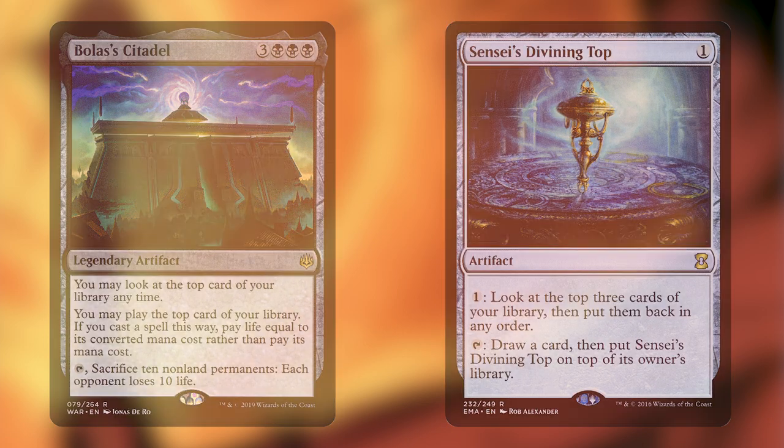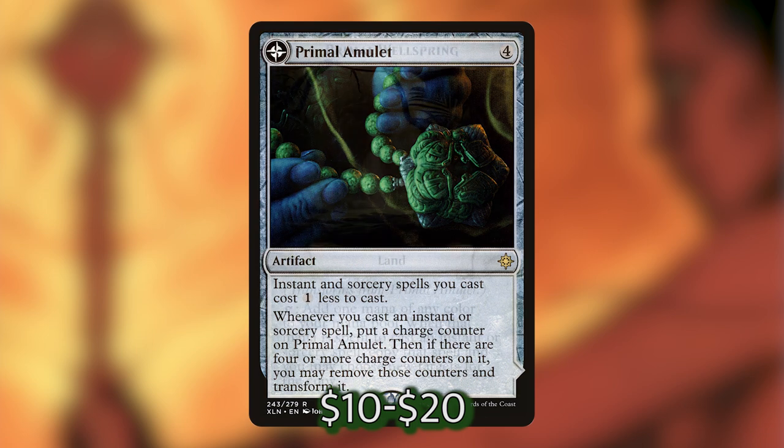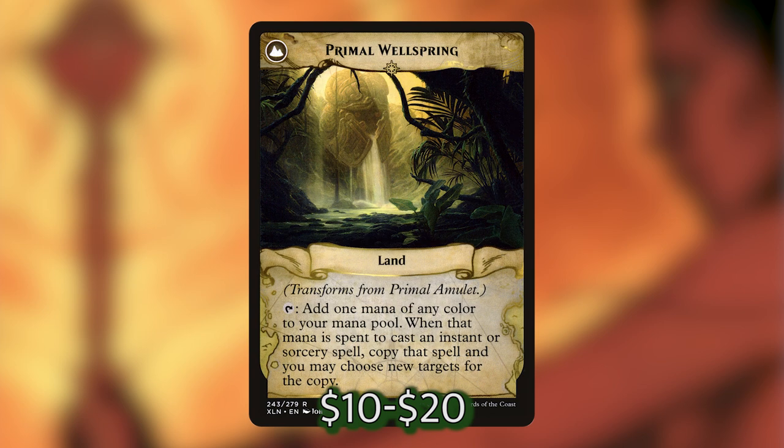The third combo in this deck is one I'm really excited to test out — I didn't even know about it until I was researching on EDHRec for this Dralnu deck. It's actually a combo that requires pieces this deck already wants to be playing. For this combo, you need a Primal Amulet on the battlefield. It's a four-mana artifact that makes all your instants and sorcery spells cost one less, and whenever you cast an instant or sorcery, you put a charge counter on it. When you have four charge counters, you can flip it into Primal Wellspring — a land that adds one mana of any color, and when that mana is spent to cast an instant or sorcery, you copy that spell.